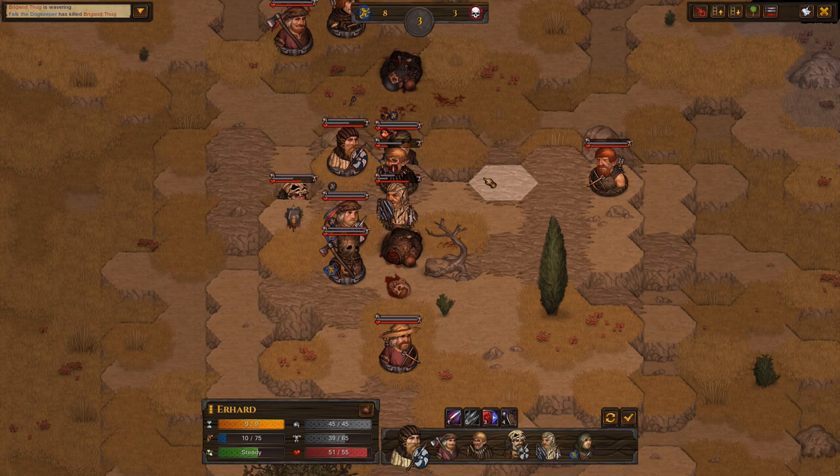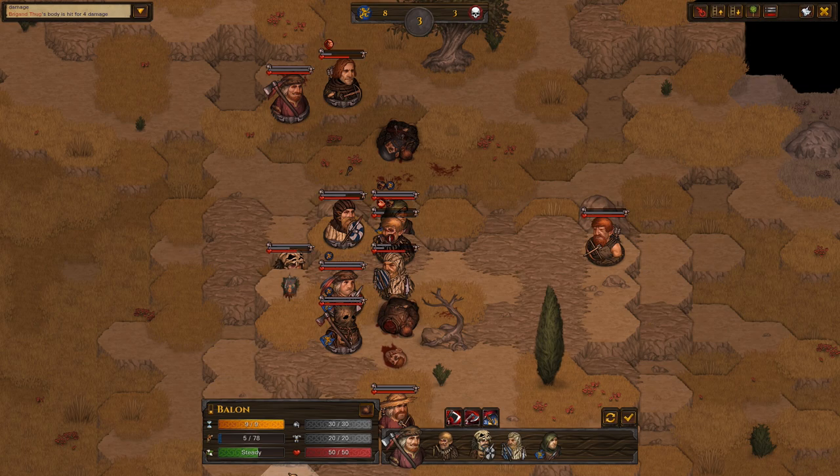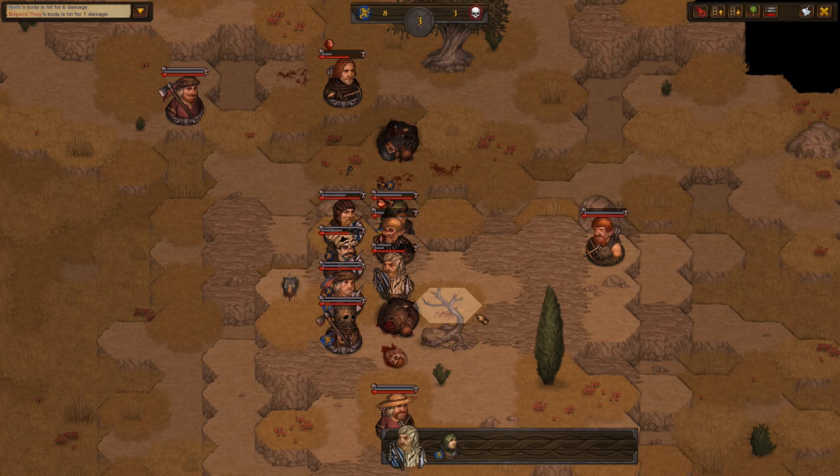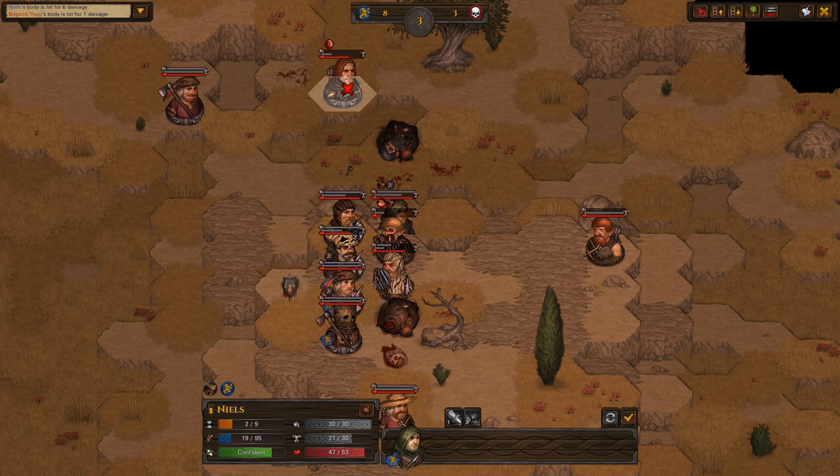Come on, finish them off already. Let's keep this dude in the back because his armor is really bad and he doesn't have a shield. We'll just keep him safe — he did his job already. We should move away with our crossbowman as well — wouldn't want him to get killed.